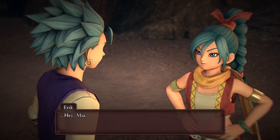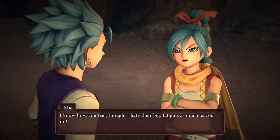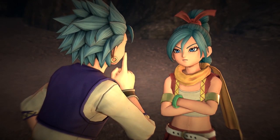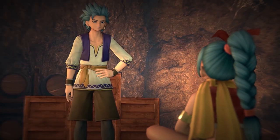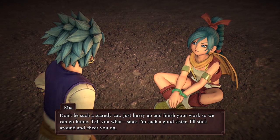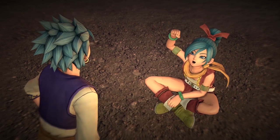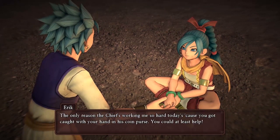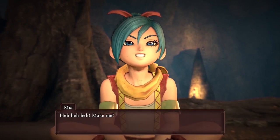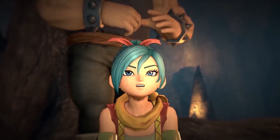I actually really like her design. She's got - her name's Mia - and she definitely looks like Eric's sibling, but she also has her own unique flair to her design as well. We also get to see a bit of her personality here. She's kind of very outspoken and kind of like a bratty younger sister.